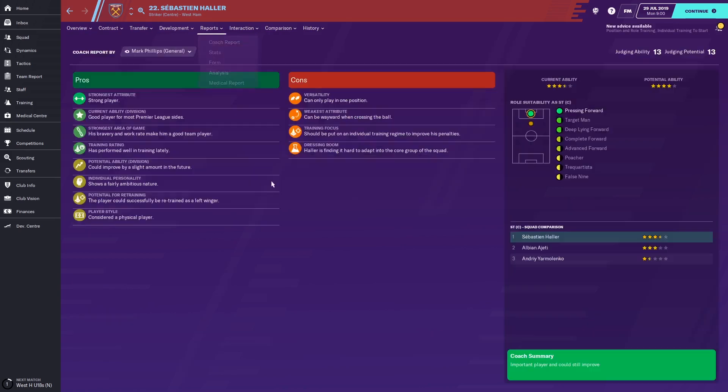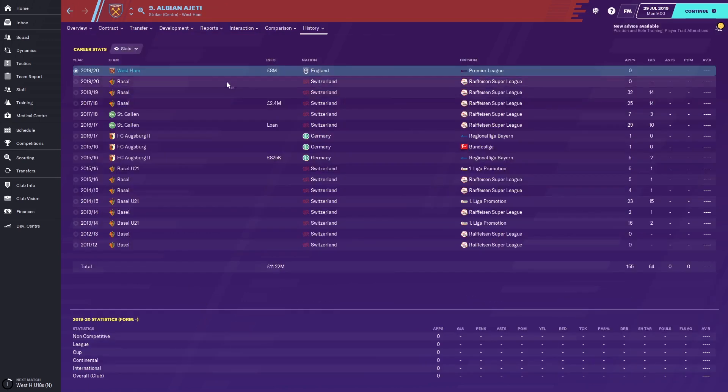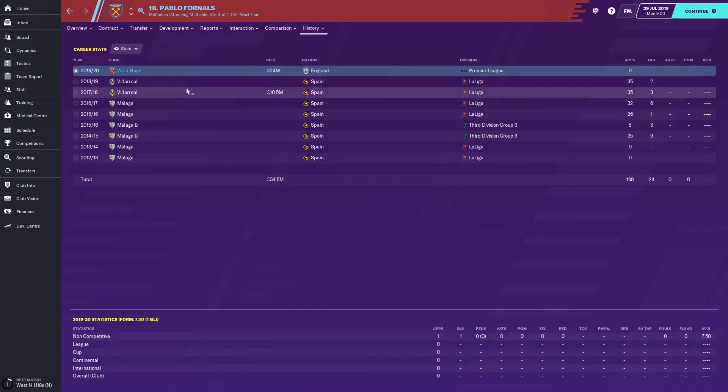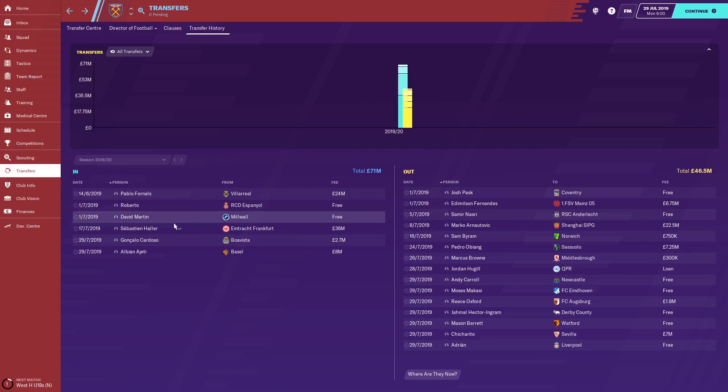Their big signing is Sebastien Haller, brought in as a new striker for £36 million. The two main strikers are Haller and Ajeti, who is from Switzerland with an £18 million valuation — West Ham bought him for £8 million from Basel in the Swiss League. They've also brought in Pablo Fornals, an attacking and central midfielder from Villarreal for £24 million. He's 23 years old and certainly looks a decent player. All of these signings fit into that philosophy of not buying players over 30 and signing young players for the first team.